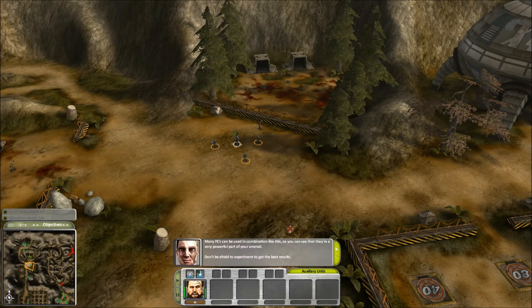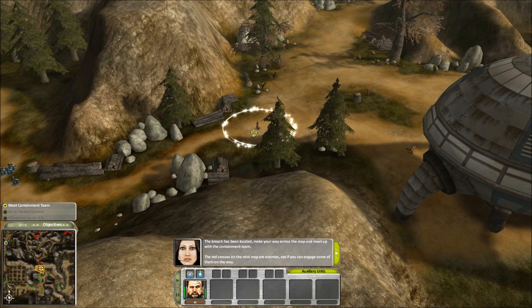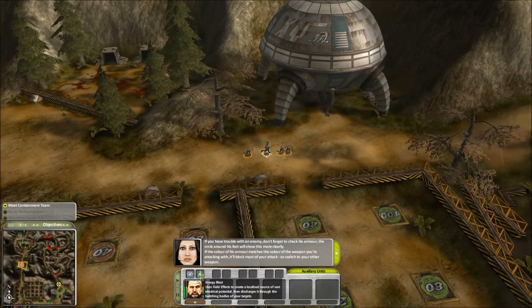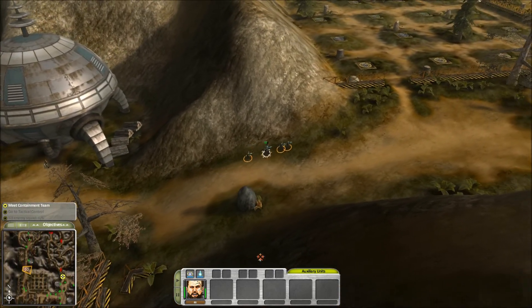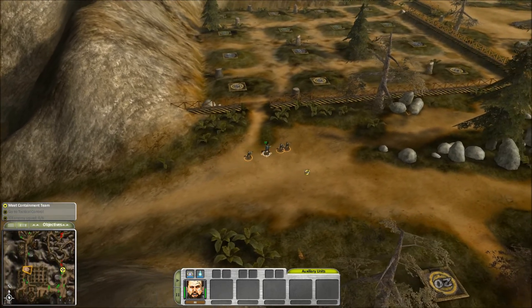Many enemies can be defeated through a combination of weapons. The breach has been located. Make your way across the map and meet up with the containment team. The red crosses on the minimap are enemies — see if you can engage some of them on the way. If you have trouble with an enemy, don't forget to check his armor. The circle around his feet will show this more clearly. If the color of his armor matches the color of the weapon you're attacking with, it'll block most of your attack, so switch to your other weapon.